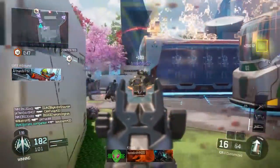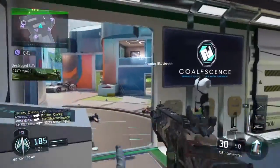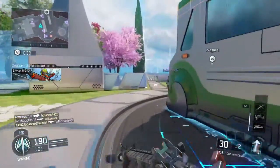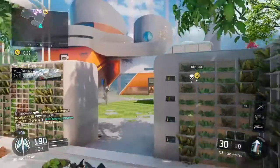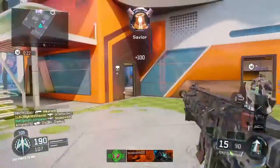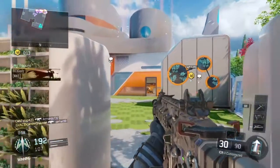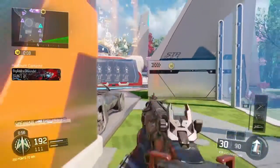UAV mission timeline 50%. Hard point contested. UAV destroyed. Friendly counter UAV inbound. Hard point lost. Got them! Keep pushing — we got this. Hard point lost. UAV inbound. Hellstorm inbound.